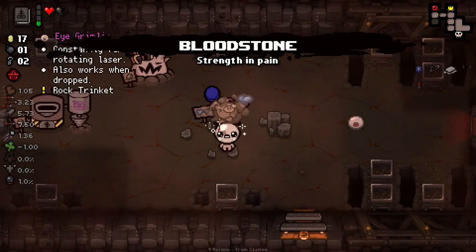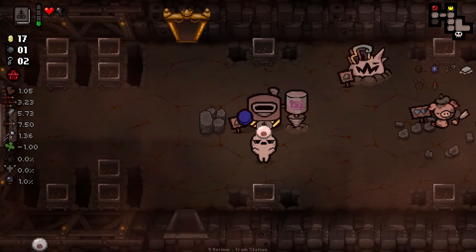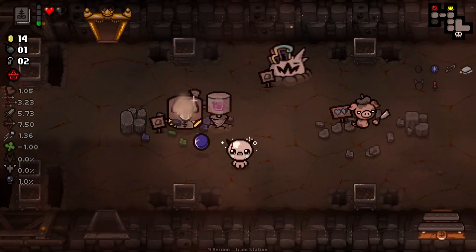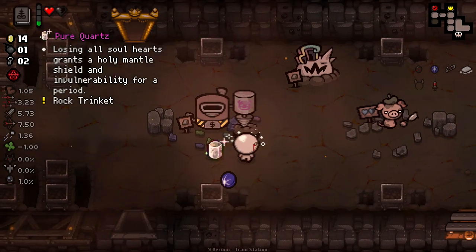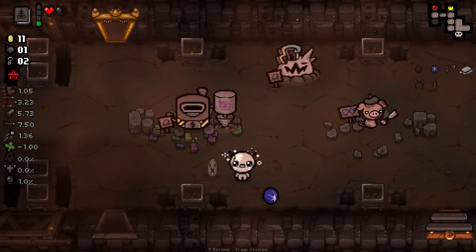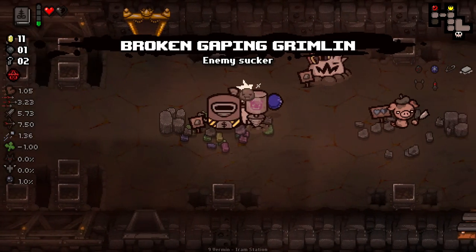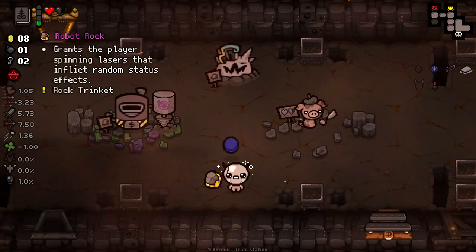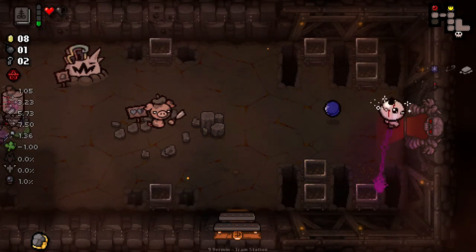So this might be the reroll one but I still have to try it. It is a reroll — loses all your soul hearts, grants a holy mantle and invulnerability for a period. Nah, let's reroll that again. Periodically begins sucking in nearby enemies — no. Grants the player a spinning laser and inflicts random status effects — that's really interesting. Okay, I like that. I think we've got some good stuff right now.